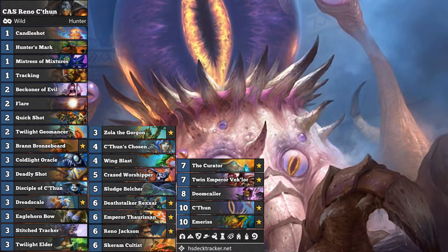Twilight Elder is a 4-health minion for 3 attack — I guess that's decent. It's not terrible on turn 3, it can trade into a couple of things before it dies. C'thun's Chosen has Divine Shield, but the 2 health is a little bit annoying. Scaram Cultist? I don't think I've ever played that card before in a competitive deck. Even when I used to play C'thun Warrior back in the day, I don't think I ever played Scaram Cultist.